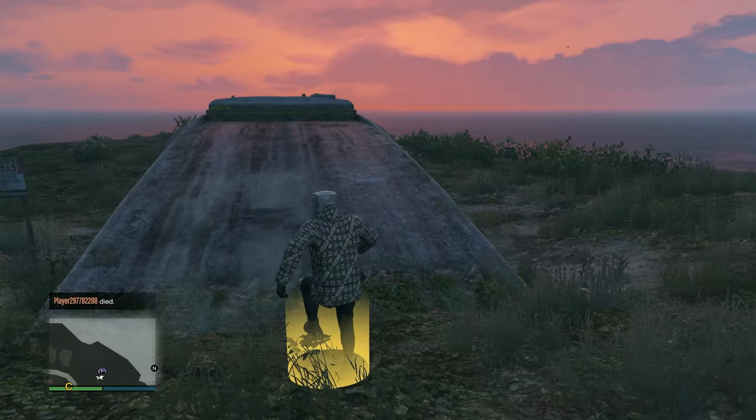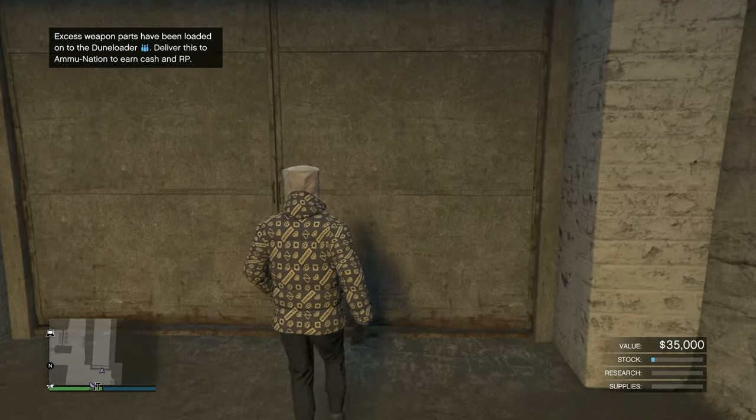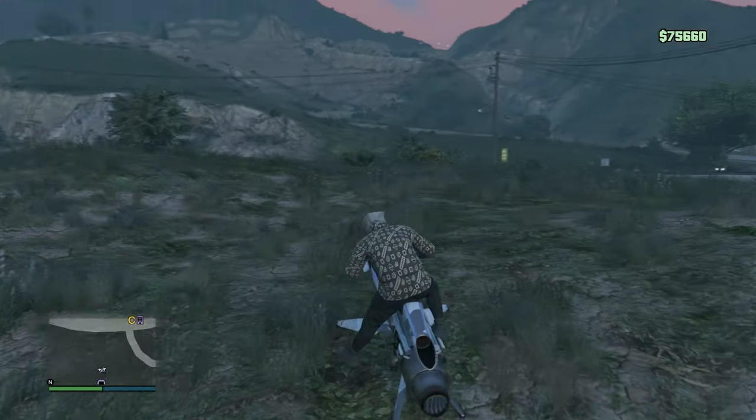After customizing those wheels, you're going to want to go over to your bunker. Now the bunker part is kind of weird — just walk into the bunker and then walk right back out of it. Once you're out of the bunker, you fly back to the auto shop.